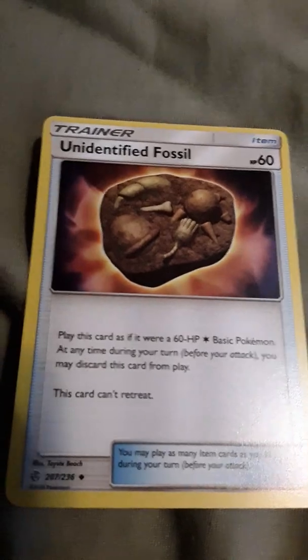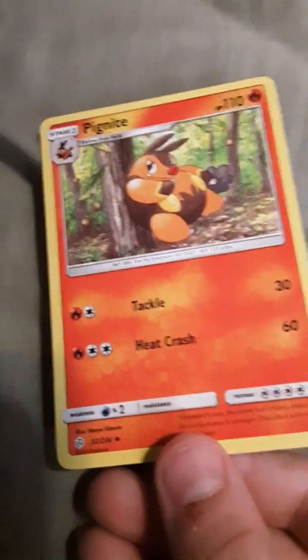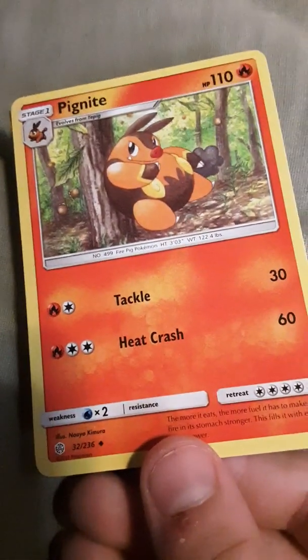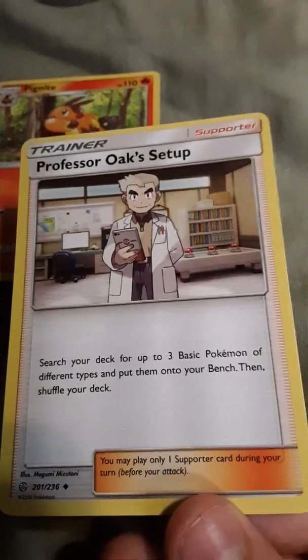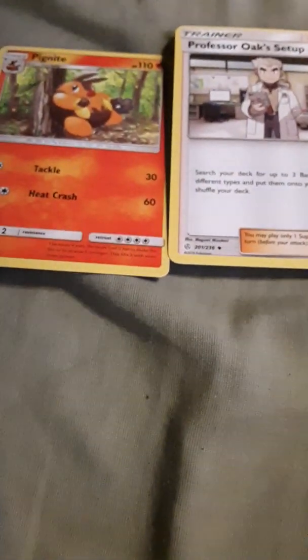I'm opening the pack right now. Final pack — we'll reserve every single one. Unidentified Fossil. I don't even know what to do with those cards. Piloswine. Not bad — Professor Oak's setup. I don't know what this is, but I'm pretty sure it's rare. Tell me in the comments if the cards I get are rare or not.